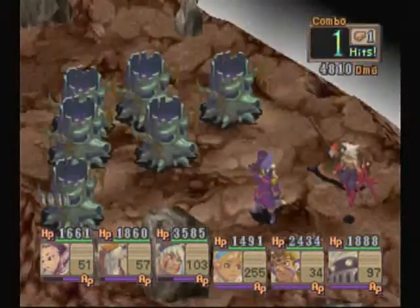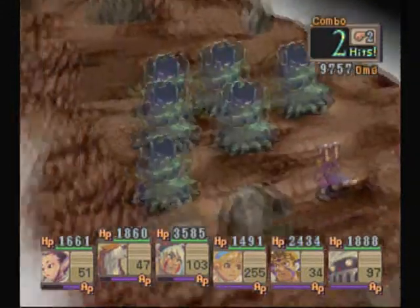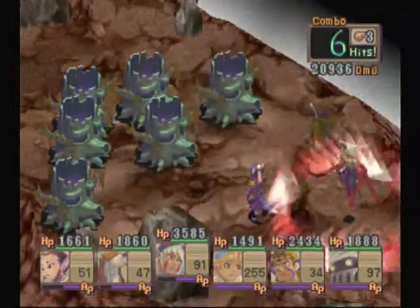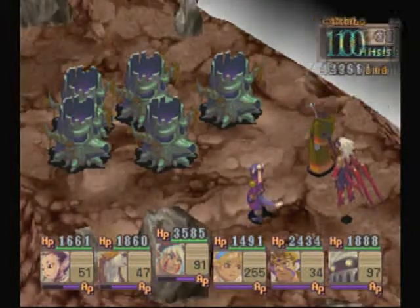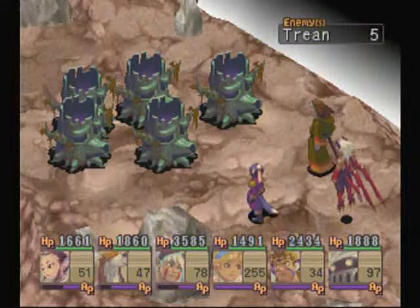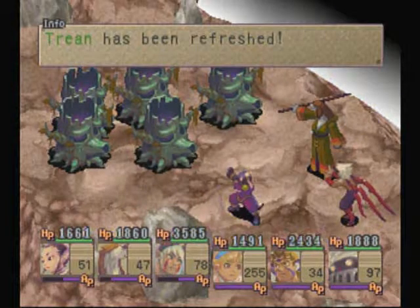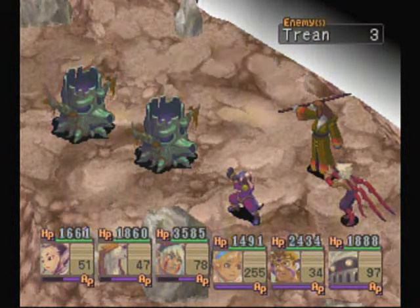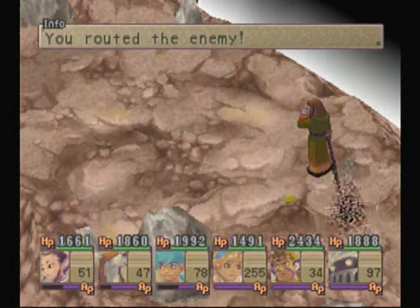They should die this turn assuming I get another set of full combos like I did last time. It can take 3 turns if you get unlucky on the combos. The treants will also run away on the 10th turn, so you do have a time limit on the preparations phase. But 10 turns is plenty of time to kill them.